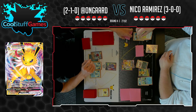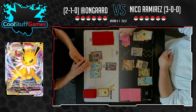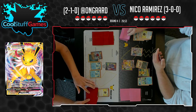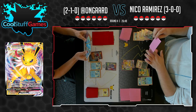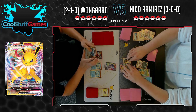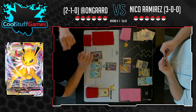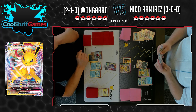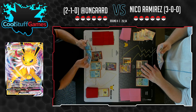Buzzwole here out of Niko, bottoming that one card. That art looks incredible — that is the Champion's Path full art, if I'm not mistaken. Kind of looks like a secret rare. What a cool hand On Guard actually just drew. Speed Energy — when you attach this Special Energy to one of your Lightning Pokémon, you just draw two cards off of it. Pretty good.